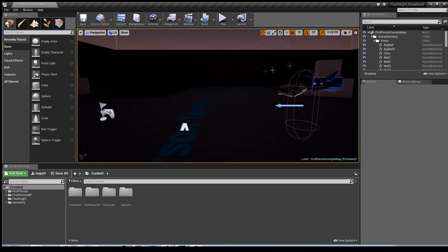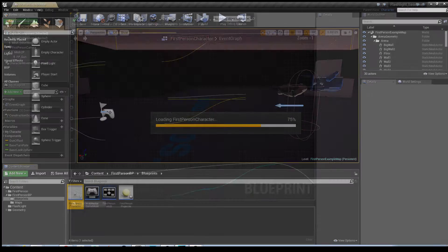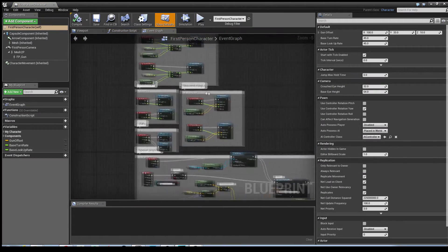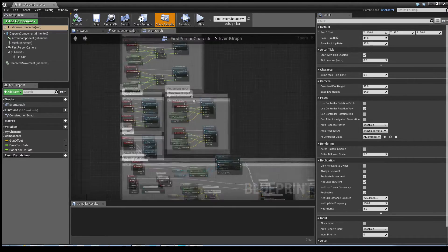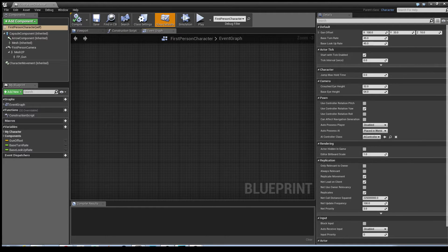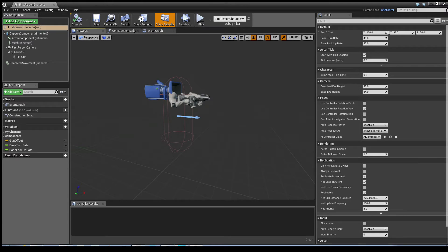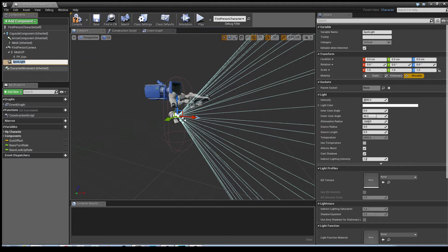Once we've done that, we need to go into the First Person Blueprints and create the flashlight itself. Go into Blueprints, First Person Character, and you'll see the event graph with all the various input functions and even the projectile from the gun. We're not going to work with that - we'll be working in empty space. First things first, we want to add the flashlight to the character and position it so it looks like a torch. Go into Add Components, add a Spotlight, and rename it 'Flashlight'.